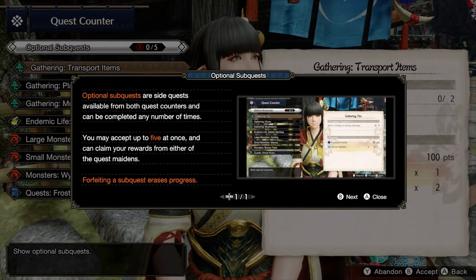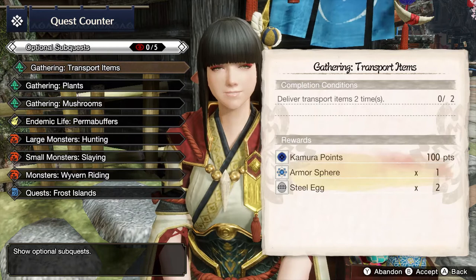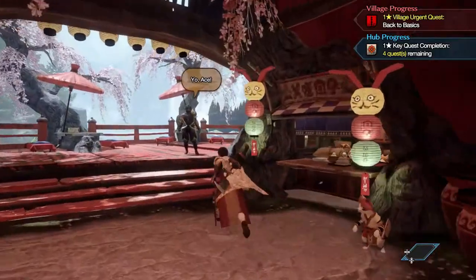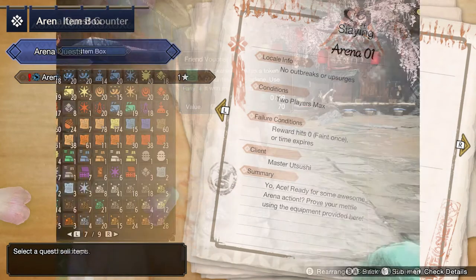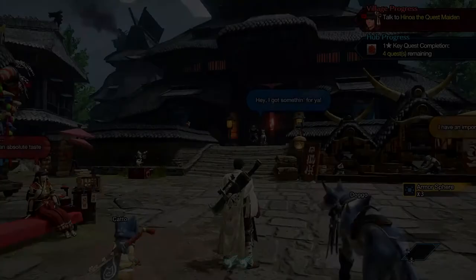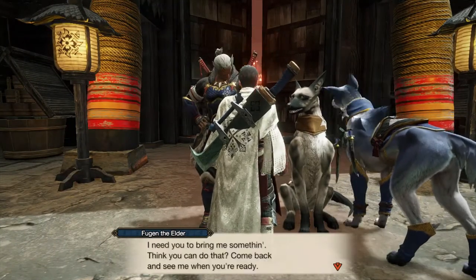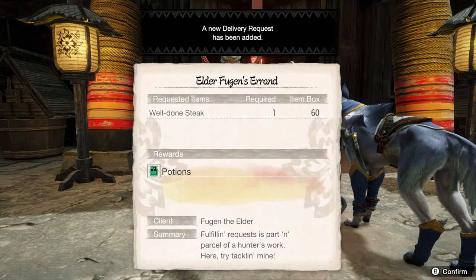Before going on a hunt, make sure to accept any five of the optional sub quests from this menu. Completing these will reward you with research points, armor spheres, and some really useful items. Make sure to check them out after every successful hunt. For arena quests, you will have to speak with Master Utsushi in the gathering hub. These quests pit you against different monsters with a specific set of weapons, armor, and items. Completing the arena quests will sometimes reward you with coins that can be used to unlock new stuff at the smithy. You can also take on additional side quests from the various village denizens — check around the village for a speech bubble, then speak with the concerned to trigger their quests. Completing them will grant you unique rewards and at times they might just give you free items.